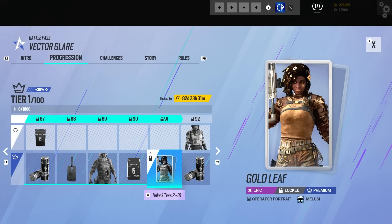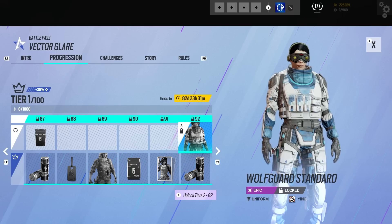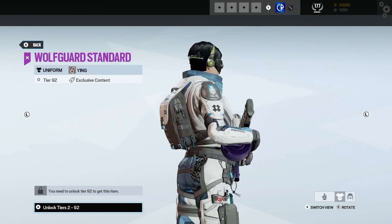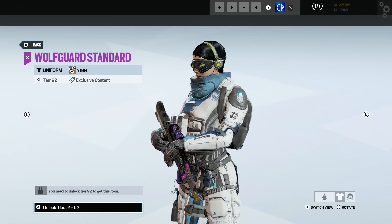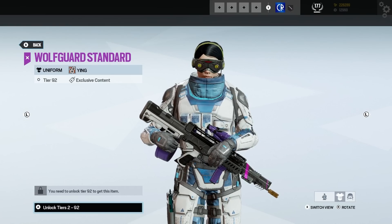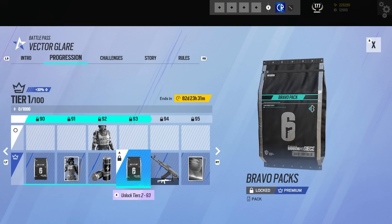Then we've got a Lucy picture — wow, she looks fabulous, looks like a freaking model. Then we've got a booster. Then we've got Ying with a 'Death' themed item — yeah, that actually suits her quite well. Of course these white uniforms do stand out significantly — it'll be interesting to see how many people use them over potentially darker, more tactical options.